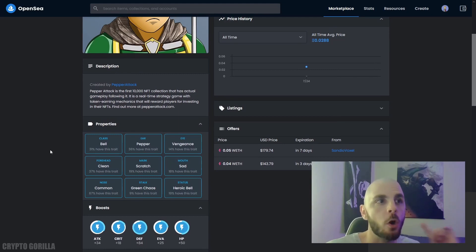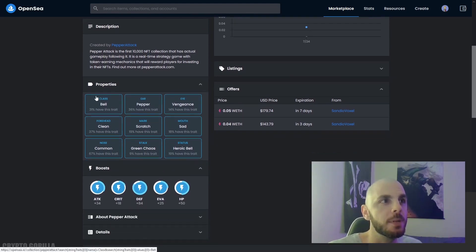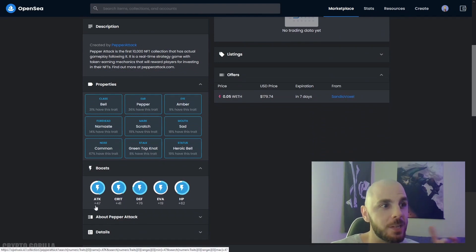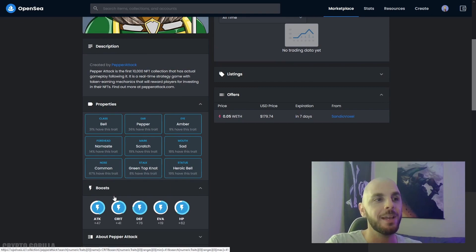If we go check the ones already on OpenSea and click properties, this one is a Bell Pepper and you can see its stats — it has an attack of 34, a crit of 18, a defense of 84. If we click another Bell Pepper, it has a different attack, different crit, different defense. So all 10,000 are going to have different sets of base stats.